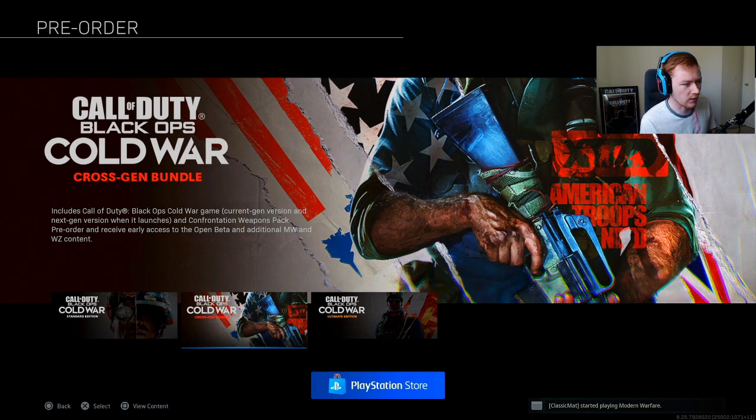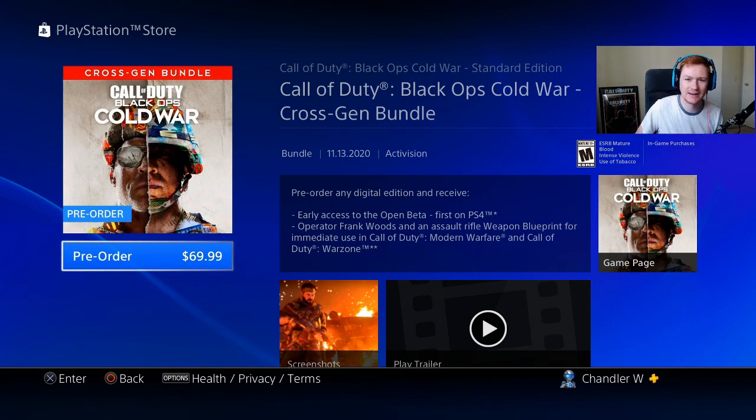Next up is the cross-gen bundle at $69.99. To put it simply — if you buy the standard edition for PS4 and then get a PS5, you'd have to pay the $10 upgrade fee anyway, putting you at $69.99. So if you know you're going to do that, you might as well just buy the cross-gen bundle now. Personally, I'll be going for this edition since I plan on getting a PS5 and going all-digital, which means I can also get the digital-only PS5 without needing a disc tray.